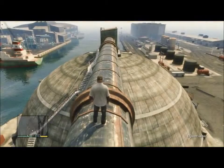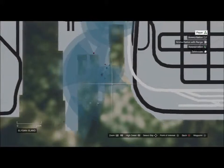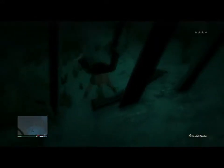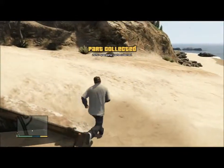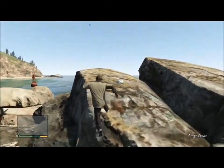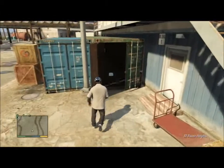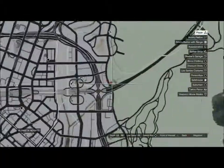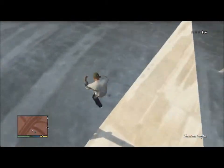Number twenty-seven is at the Los Santos State Gas Company — you're looking for two really big domes. Climb to the top of one and go on the tube that connects them both. Number twenty-eight is in Elysian Island Dock — be careful with this one; I got a four-star rating. You're looking for metal in the water; go under the metal scrap and you'll pick it up. Number twenty-nine is in Murrieta Oil Fields — you're looking for a rock formation out on the island near the Pacific Ocean. Number thirty-one is at El Burro Heights Oil Field — this one's tricky; you're looking inside a green container. Number thirty-two is in Murrieta Heights on Rancho Boulevard — you're just going to climb over this ledge and pick it up.